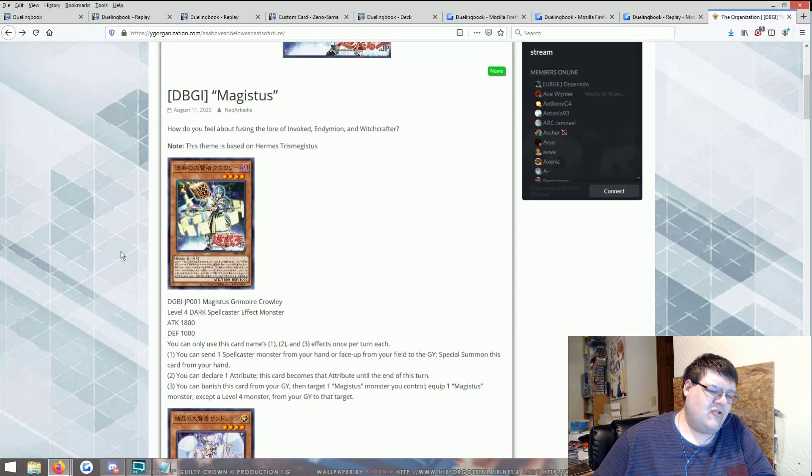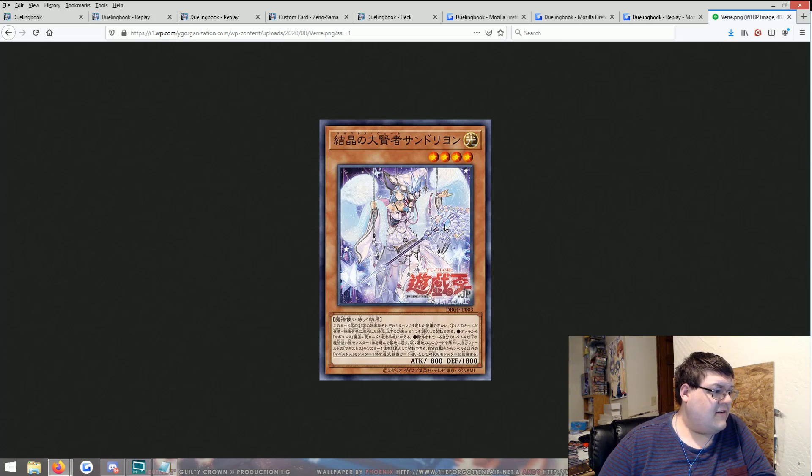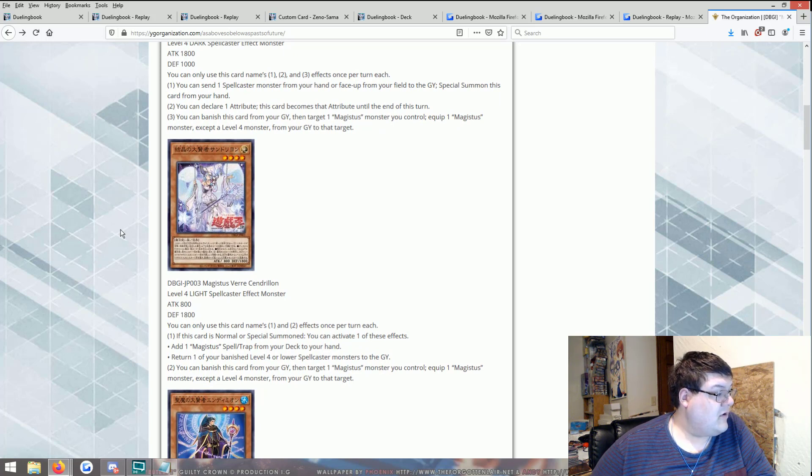Okay, this is literally the Witchcrafter of the archetype. 800/1800 on a level four spellcaster — if this doesn't get a level four searcher for this archetype I'm going to be shocked. If this card is normal or special summoned, you can activate one of these effects: add a Magistus spell or trap card from your deck to your hand, or return one of your banished level four or lower spellcasters to your graveyard. You can also banish this card from your graveyard to equip a Magistus monster from your graveyard to a Magistus monster you control.